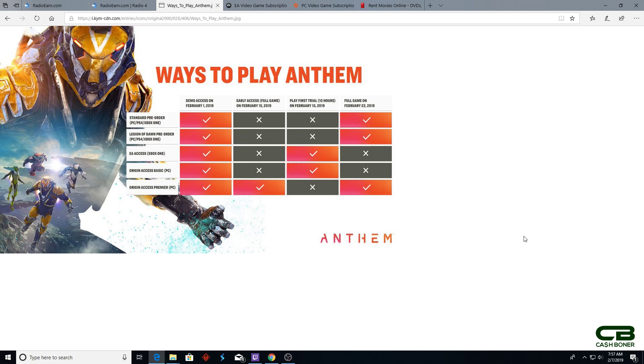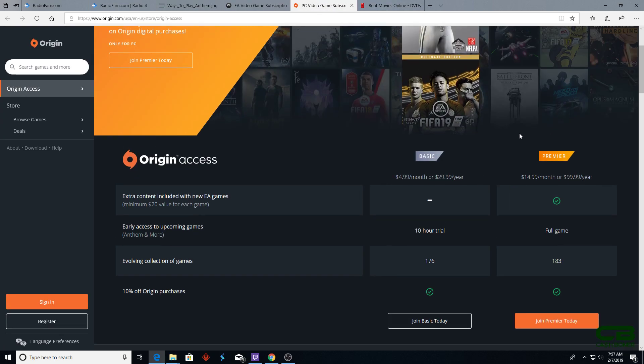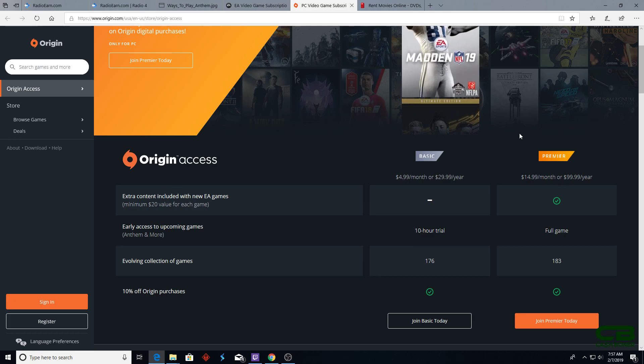If you don't have Gamers Club Unlocked, that 10% discount may be the cheapest purchase route. Me personally, I have my EA Access account good until November thanks to Microsoft Rewards. Next, if you're on PC, you have two choices. You can do Origin Access Basic, which is the PC equivalent of EA Access — $4.99 a month or $29.99 a year. That gets you the 10-hour trial of Anthem starting February 15th as well.